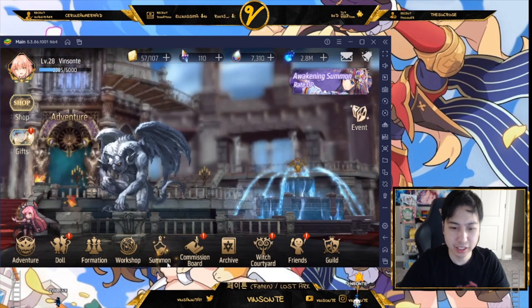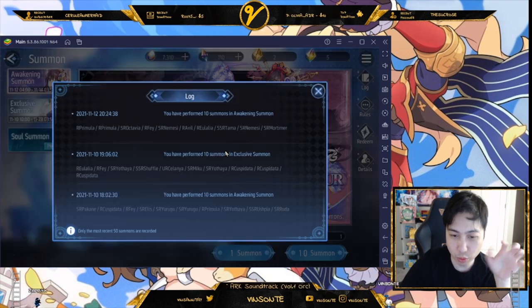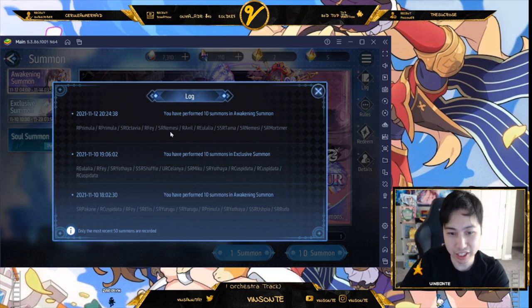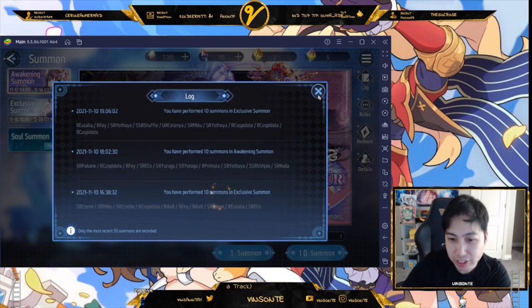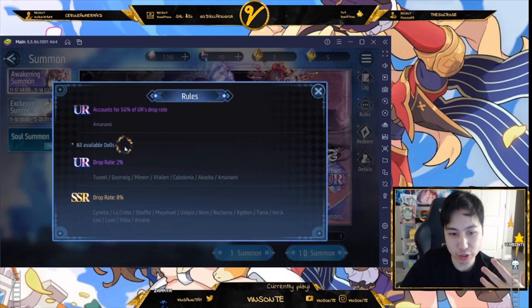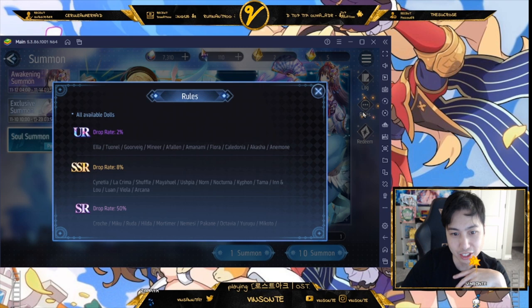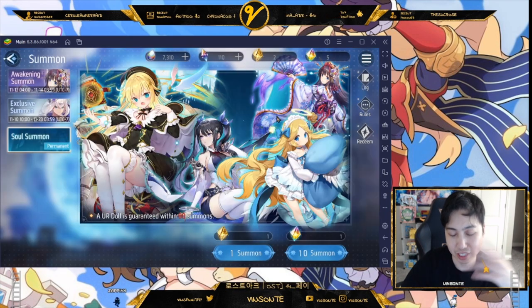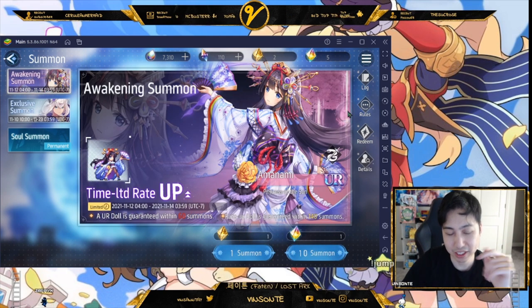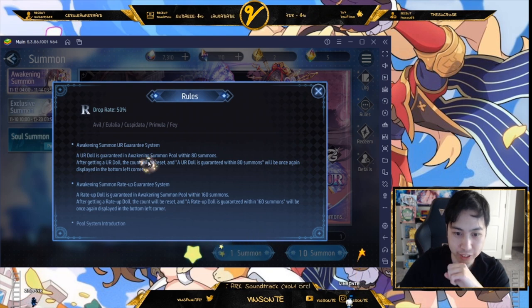There are actually four types of banners, though we only see three here. The log shows your pull history in text form — you read through to find your UR, SR, etc. The rules section tells you drop rates. In the Soul Summon banner there's actually a special character who only appears here and not in other banners. Let's go back to the rules — you're guaranteed a UR within 80 summons, and after getting one the counter resets.